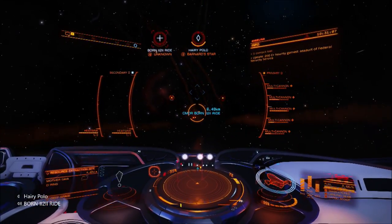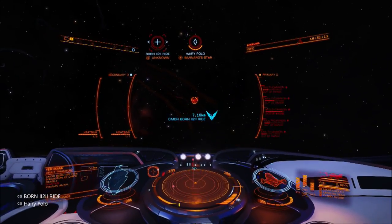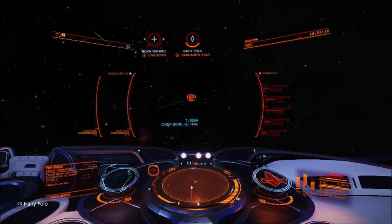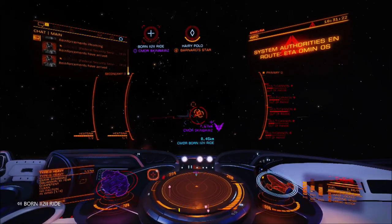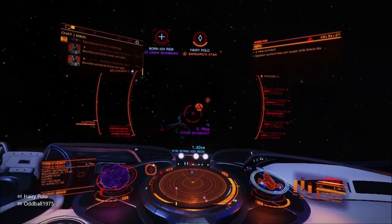I'm just aggroing the police because Bourne's in a hull tank crate with bi-weave shields, so he doesn't really want the police shooting his bi-weaves. It's much better that I soak that with my cutter shields, because my cutter, even though it's got a manifest scanner and a wake scanner, it's got decent shields.